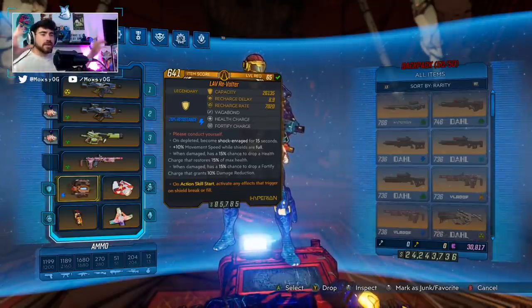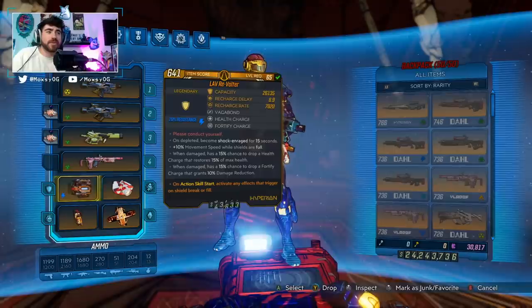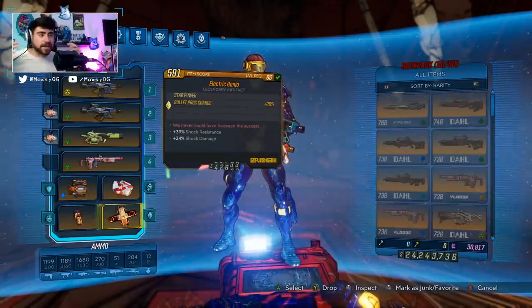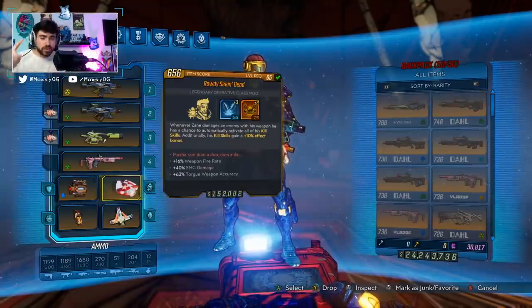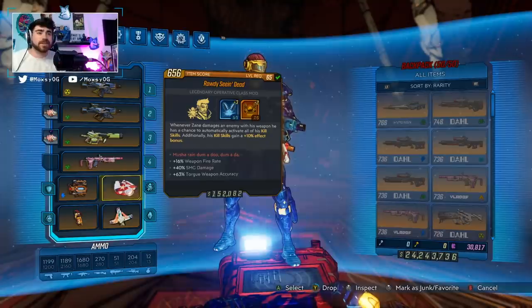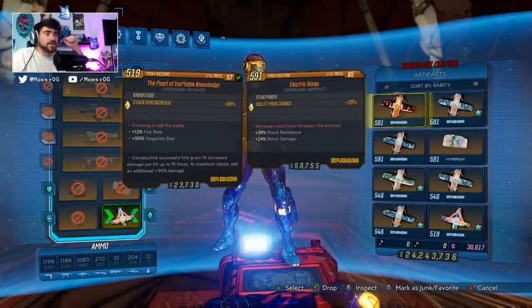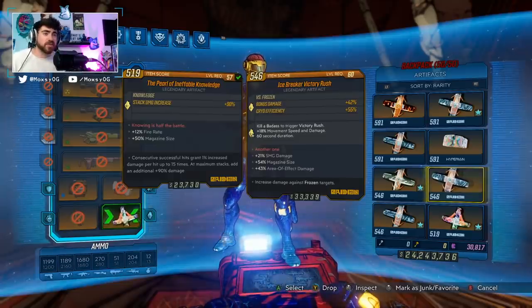I tried to make the Revolter work with the Banjo — the Banjo is the OG relic, we know it, we love it, and the Revolter does give damage to the Banjo. I tested and timed so many Malawan Takedown clears, mixing and matching different class mods with different artifacts. What I found was that the best combo to clear content the fastest is the Pearl of Ineffable Knowledge with a Seeing Dead and the Revolter. I used the Antifreeze, the Spy, the Hustler, the Conductor, the Execute, mixed with the Pearl, the Electric Banjo, a Hyperion Company Man, and an Icebreaker Victory Rush — and the fastest clear time was Seeing Dead with Pearl of Ineffable Knowledge.